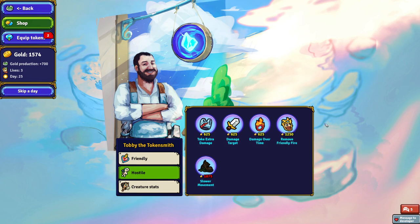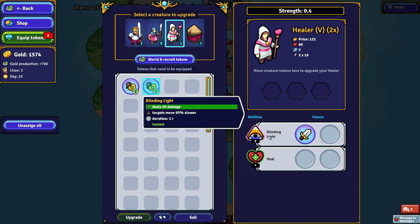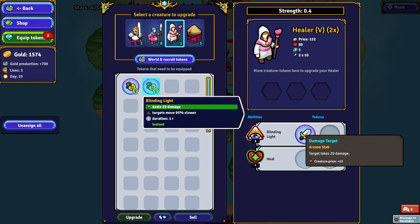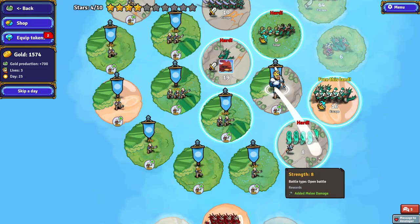Abilities have a broad concept to them. Our healer has a blinding light, but it's also just a passive-aggressive move that it applies. You can take that passive-aggressive move and improve it — change it and do interesting things with it. You can maybe make it stun, or maybe make it apply certain effects. That makes for some very nice flexibility when it comes to forming strategy.